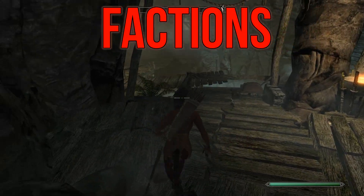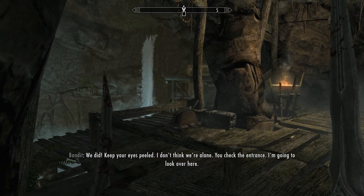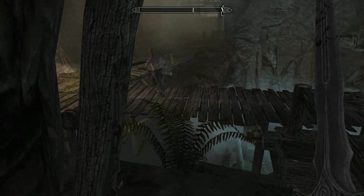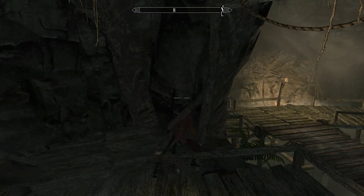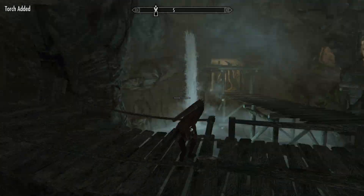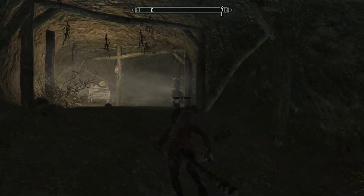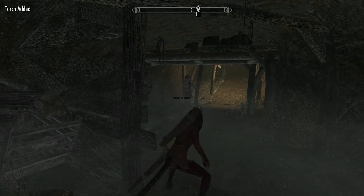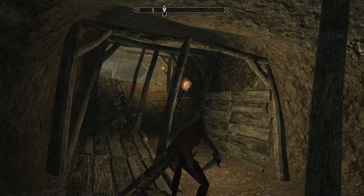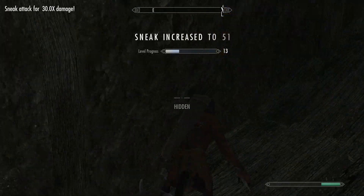The main two factions for this build will be the Thieves Guild and the Dark Brotherhood. As a thief, you will get most of your work from the Thieves Guild — but don't play as a standard member. This character has a violent side and won't care about the no-killing rule the Guild has, gladly slitting throats if it means the job becomes a little easier. Playing through the Thieves Guild in a more violent and rebellious way offers a really new and unique approach to something quite familiar to most players. The Dark Brotherhood will let the Thief use her more brutal side, her skills easily letting her transition between Thief and Assassin, and this faction will also provide us with the majority of our gear.